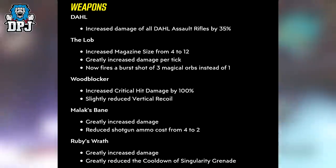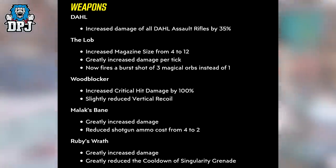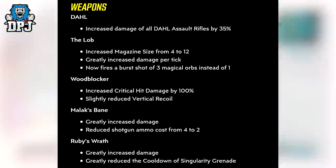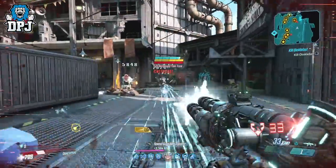Onto Malak's Bane: greatly increased damage and reduced shotgun ammo cost from 4 to 2 — that's not bad. And Ruby's Wrath: greatly increased damage and greatly reduced the cooldown of the singularity grenade. That is a massive change. I think Ruby's Wrath is actually quite a decent weapon as it is, but it's getting greatly increased damage via this hotfix — that's gonna be really interesting for sure.